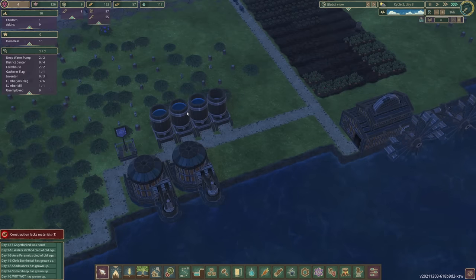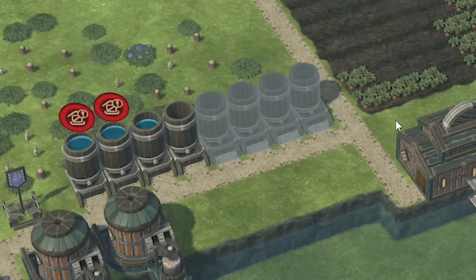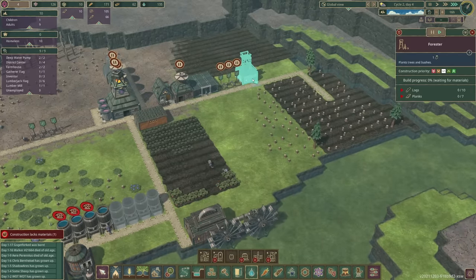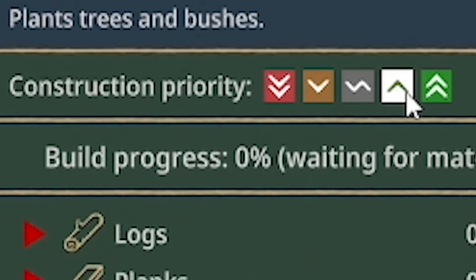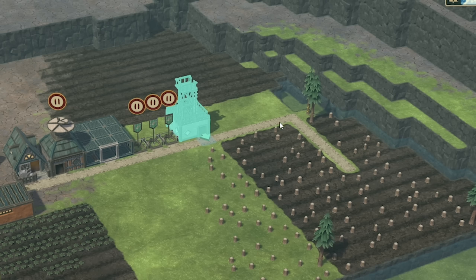That should tide us over a bit, I hope. And looking at this, water's getting pretty full up — so I might do a bit more storage. How many planks do we have? We have 10 planks — that's good. That means our forester hut can be made now. So if we up the priority on that, the sooner we get that done, the sooner we can start planting all of our trees.